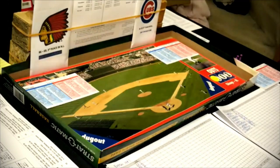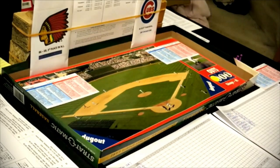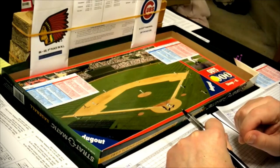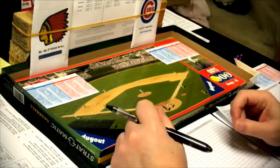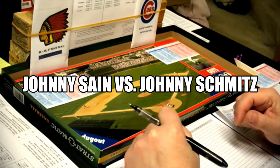Hello sports fans and baseball fans. I'm here today with another baseball game — Strat-O-Matic advanced baseball card dice. Today we're going to do the 1947 Boston Braves against the 1947 Chicago Cubs. The Braves were 86 and 68, finishing third in the National League, and the Cubs were 69 and 85, finishing sixth. We are playing in Wrigley Field. The starting pitchers are Johnny Sain for Boston and Johnny Schmitz, the left-hander, for the Cubs.